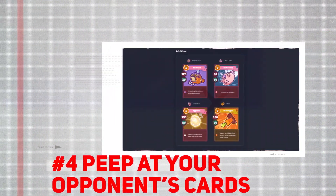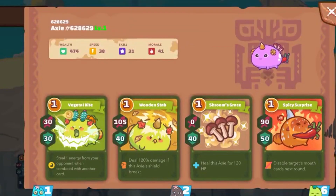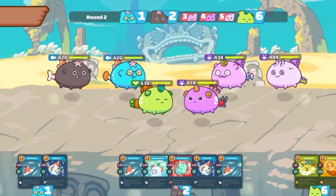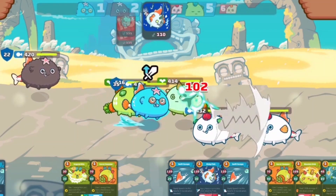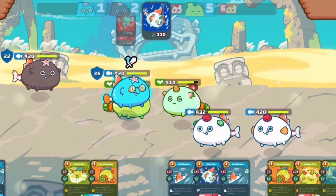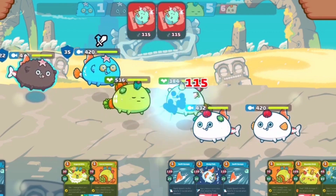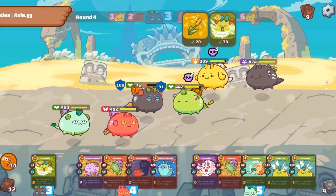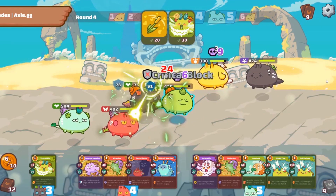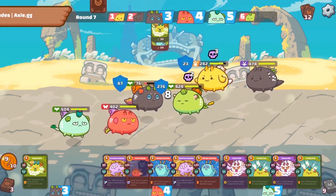Number 4: Peep at Your Opponent's Cards. When the battle begins, it is divided into rounds. You can take a look at your opponent's Axies' cards. If you're quick on your feet, you can come up with a strategy on how to deal with your opponent. If you see that your opponent has a lot of offensive cards or those with high potential to do combos, then you might want to play defensively. Knowing your opponent's cards allows you to react swiftly, but be aware there is a time limit per round.